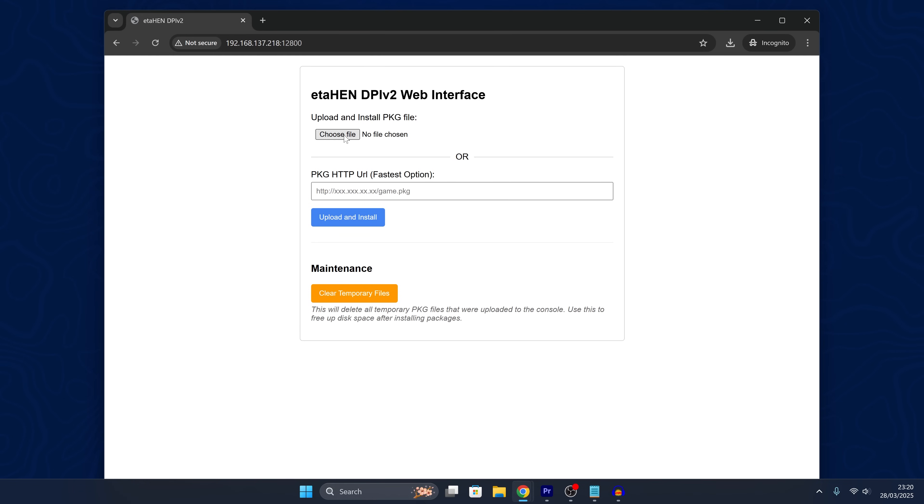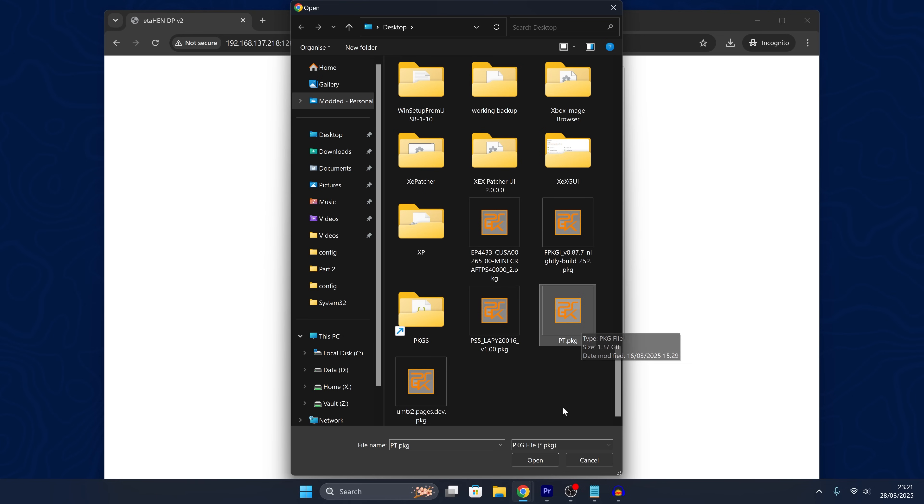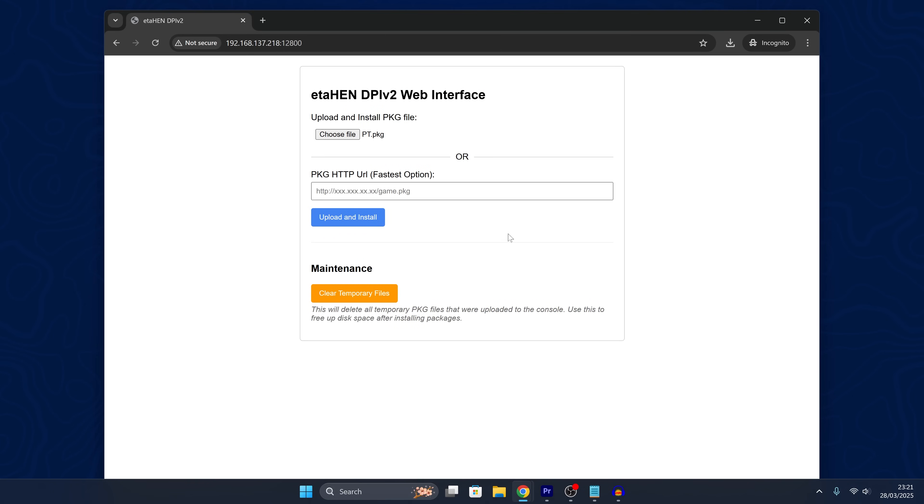All we need to do is click Choose File and then we can select a package file that's on our computer — this will work across multiple devices. The other great option here is that you can actually just paste in a URL: if you have the direct download link to a package file on some server you can paste in the link and it will download it directly from that server, so you don't have to download it to your computer first and then send it to the PS5. That's a pretty cool option.